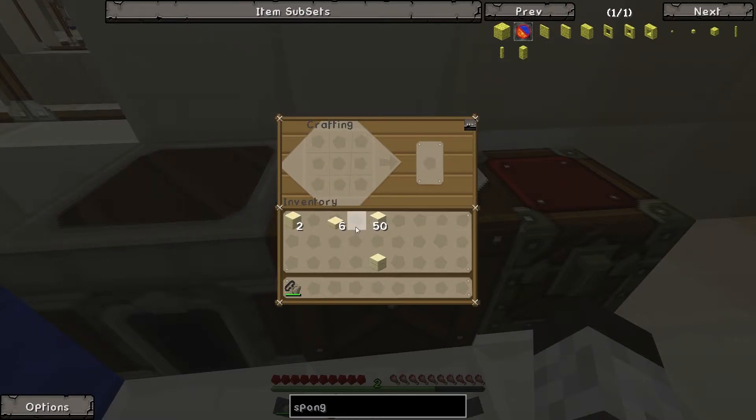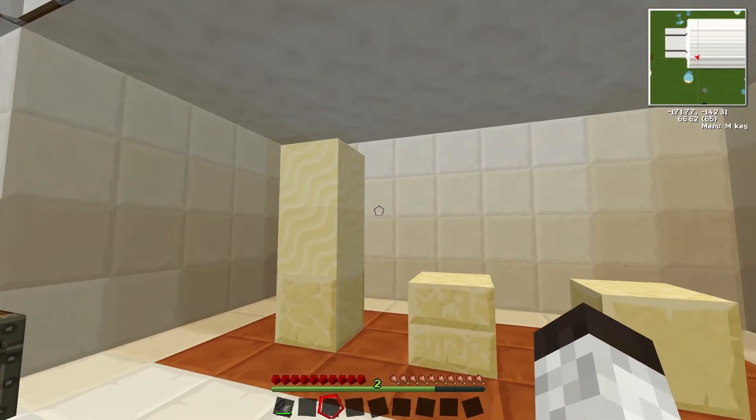You then place the sandstone slabs one on top of the other in the crafting grid, and there you go — chiseled sandstone. As promised, there's a secret to be revealed toward the end.